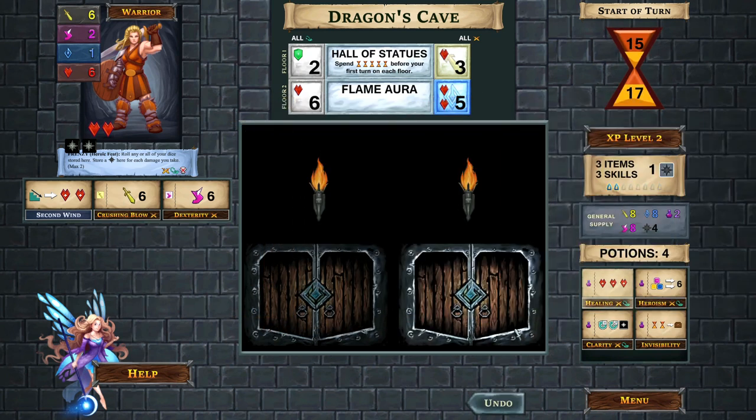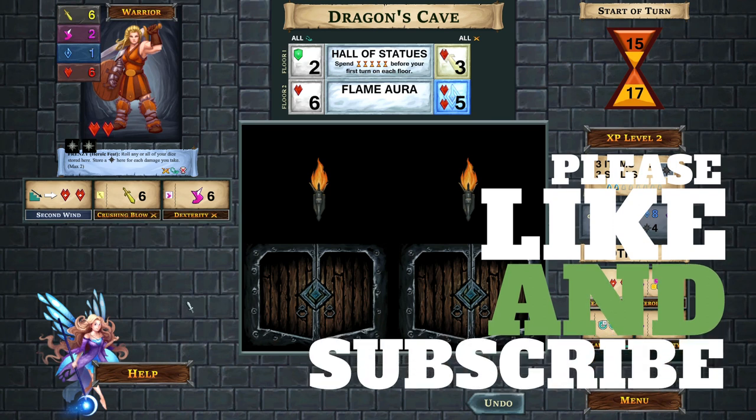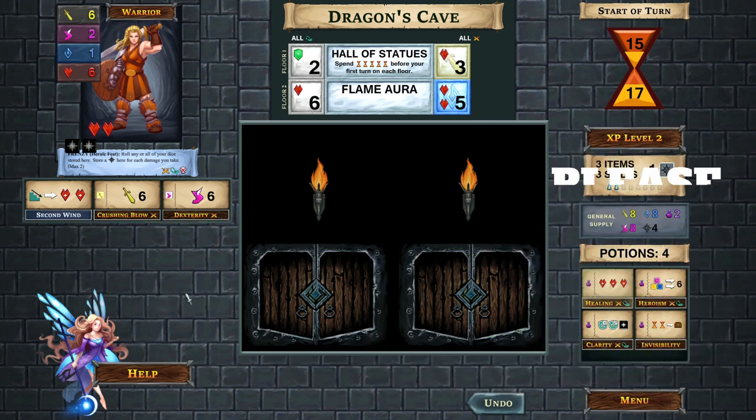That's basically the game. The encounters do get harder on the second level, and eventually you reach the final boss fight, which is quite a challenge. I hope this tutorial walkthrough helped give you some insight into this neat little game. It plays really well on the digital interface - if you've played the hard copy, you'll find this moves along in a much snappier way, with all the bookkeeping looked after for you. Thank you so much for watching. Please take a moment to like, comment, and subscribe. We'll see you next time on Legendary Tactics.